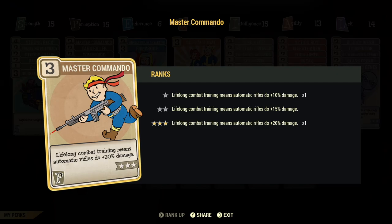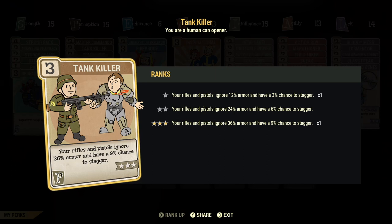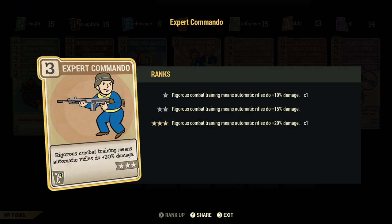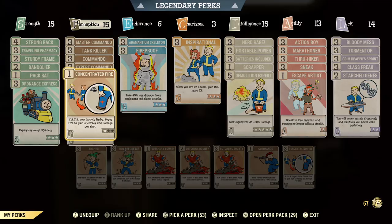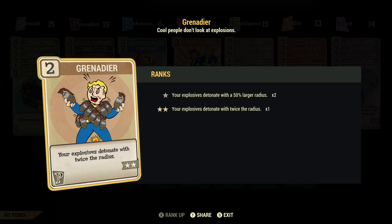The cards I use in Perception are mostly damage ones because I run bloodied commando most of the time. I've got all my commando perk cards for maximum damage, Tank Killer for a bit more damage, Concentrated Fire so I can VATS-shot weak points on enemies, and Grenadier so my grenades do as much damage as possible — which is very helpful for grinding XP in the mirelurk area.